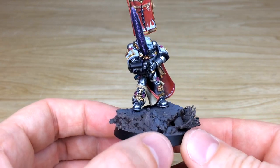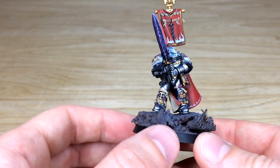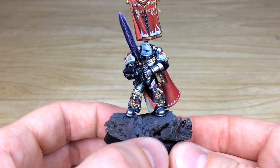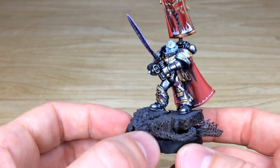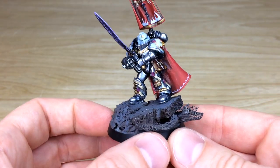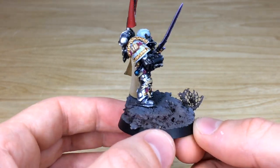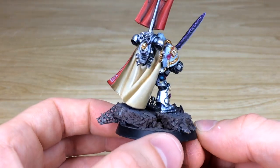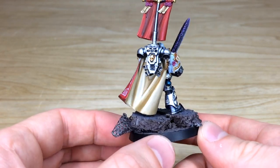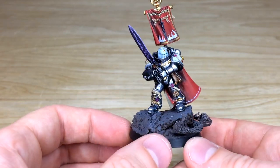There are loads of little intricate details all over him — all the little scrolls, banners, and the daemonic sword (the Daemonbane sword — put the name in the comments if you know it!). There's freehand on his banner at the back, a painted pattern on the cloak for extra detail, and all the lenses and gems are fully picked out and highlighted. Every glowing element on the armor is painted, with a lovely cape showing nice contrast and highlighting.